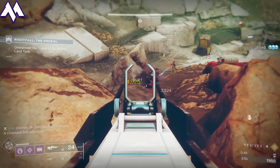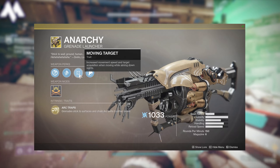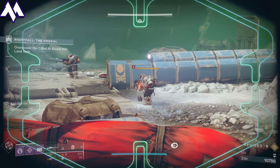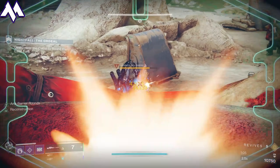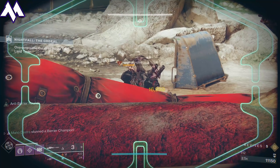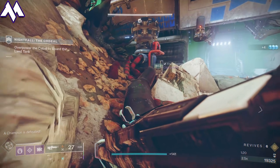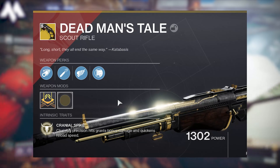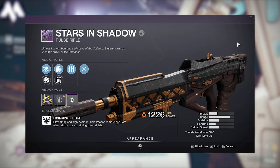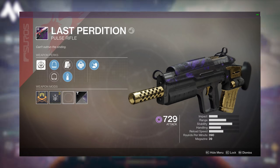For a foolproof strategy, I definitely recommend that people have Anarchy — that is a really great weapon. You could also use rocket launchers if you choose. You'll definitely want sniper rifles of varying types. I used the Succession Raid Sniper Rifle because it had Recombination, so I never had to reload. I don't recommend using Izanagi's here — the ammo capacity is not great, and there's not a lot of time to reload, especially going back and forth with Ursas. Other good weapons are scout rifles like the Trusty or Dead Man's Tale. I personally like Pulse Rifles for their mix of damage and range.